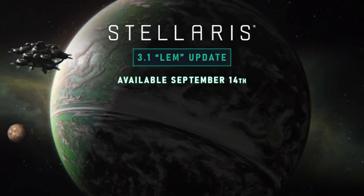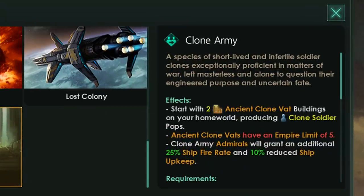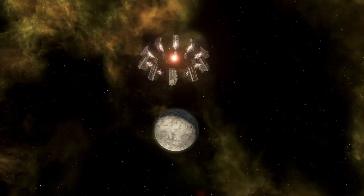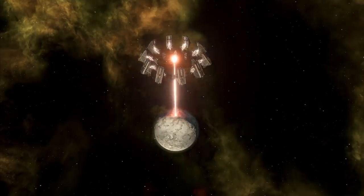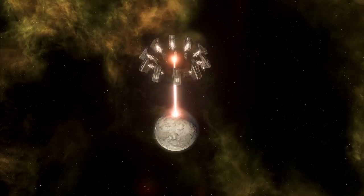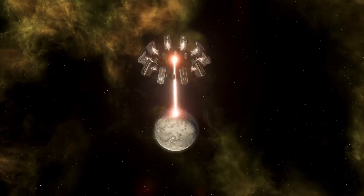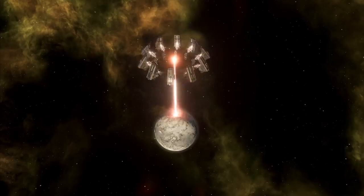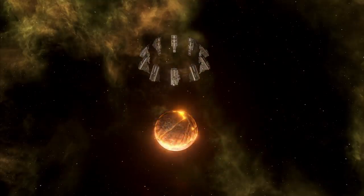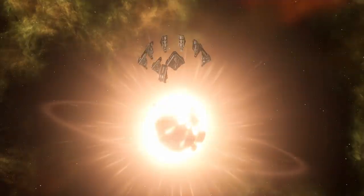The LEM update has dropped and while I am very interested in bringing you a great meta build on clone armies and showing off what we can do with that fantastic origin, I'd like to show off a Civic that has been brought in with the new LEM patch, which is, I would say, a little bit more broken. There are some instances where it is not broken, absolutely, but the way that you can use it is such that you are basically able to print money in Stellaris. There's no fancy trickery here — we're simply going to ask the universe to produce alloys and the universe will grant alloys at no penalty to us. Let's dive in and find out what on earth is going on.